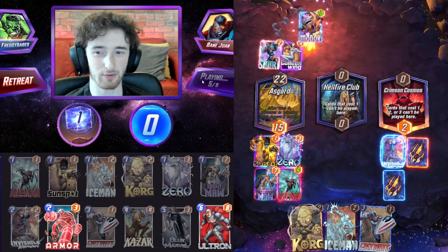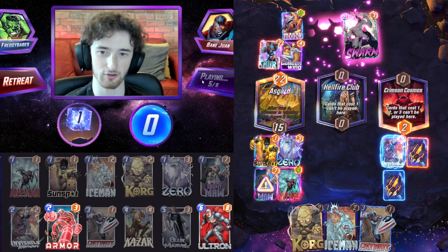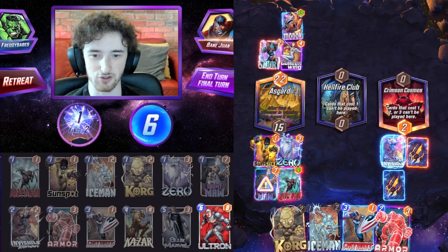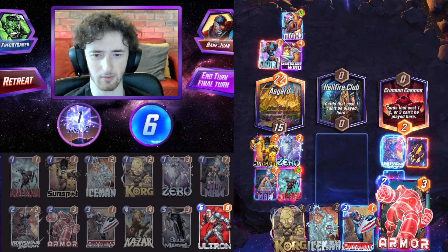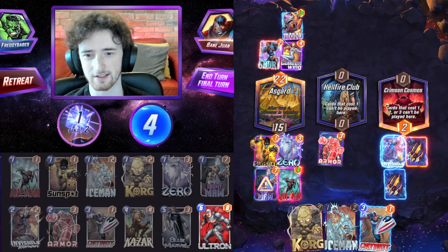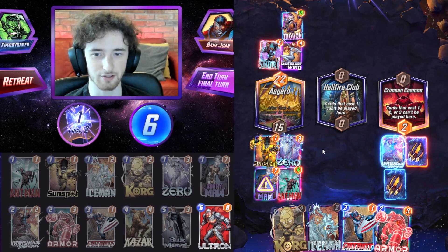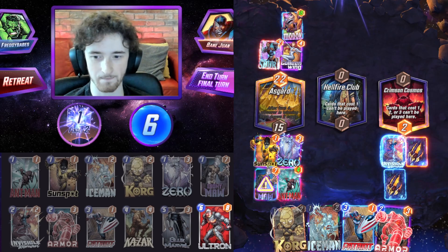Blue Marvel over here. This is very scary — the Shuri. I don't know if we can beat Shuri necessarily. It's going to be a Modok, and the Patriot isn't really activated that well right now. I could probably just skip playing Patriot and opt for Sunspot value instead. I'll probably just go ahead and play Armor mid. I think we're losing this game — this is probably a retreat angle. Without Ultron, let's go ahead and retreat.